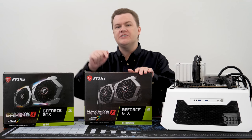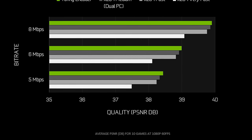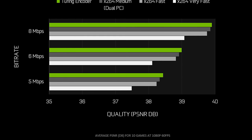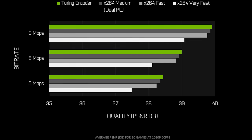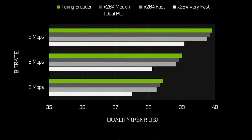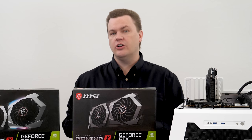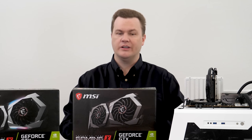One more nice feature is that the 1650 Super includes the new and improved Turing NVENC encoder for better quality, faster performance, and lower CPU usage while streaming and encoding video. The standard 1650 includes the older Volta encoder, which isn't as good as Turing.